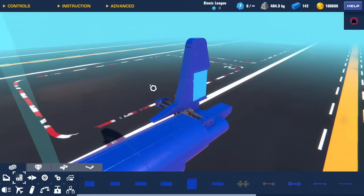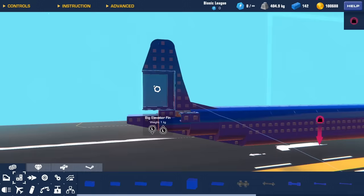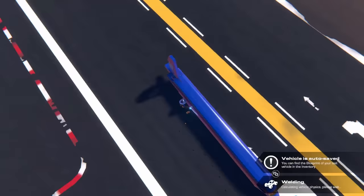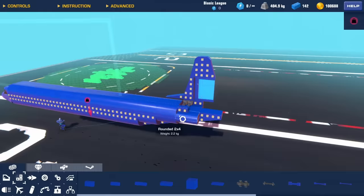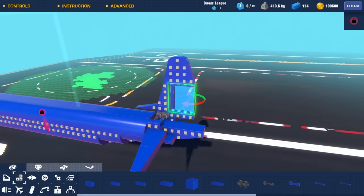Here's my vertical stabilizer so far, and it looks really good with these brand new big elevator fins. This should allow me to add yaw to my plane. Dropping out of the build menu — wow, that's so pretty, it aligns up so well. I think I've done a really good job there, but let's continue to finish the rest of this plane.